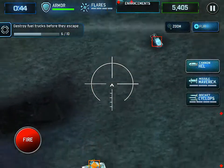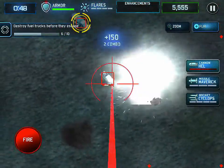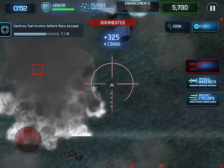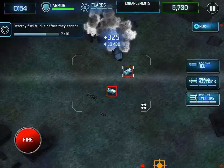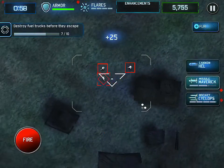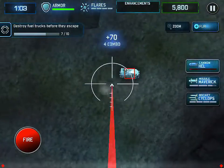We have somebody with a SAM over here — I want to take those out as soon as possible. They're shooting at us. I overheated my gun, so let's switch and fire a rocket. And down here we'll just drop a Maverick on it — a little overkill but it works.